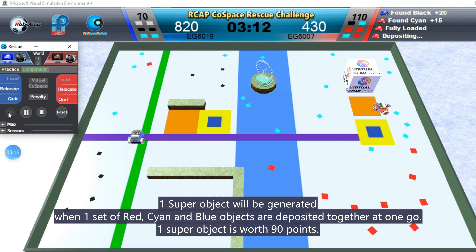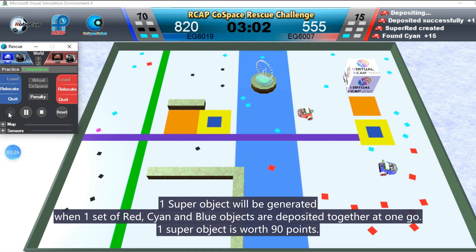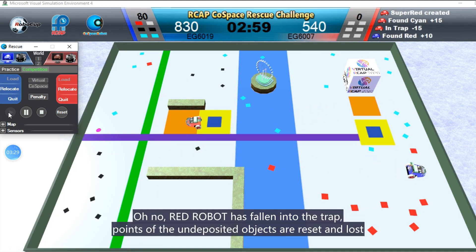One super object will be generated when one set of red, cyan, and blue objects are deposited together at one go. One super object is worth 90 points. Oh no! Red robot has fallen into the trap! Points of the undeposited objects are reset and lost.